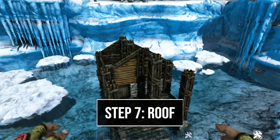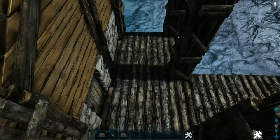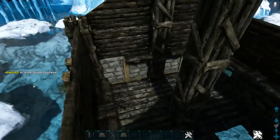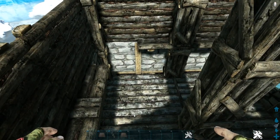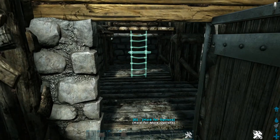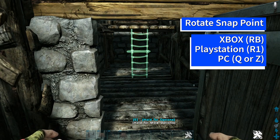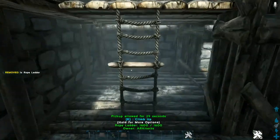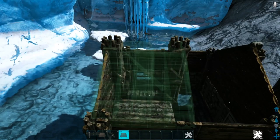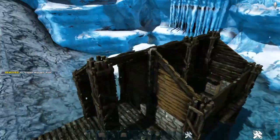Before adding the roof, do a few more things. On the patio on the front, place three high stone double door frames in the middle inline. On the inside back corner, place a wooden ceiling and then a rope ladder to get up to it. Rotate through the snap point until you get one you can actually climb up. Then go to the top and fill in with sloped wooden roofs, extending one out on the front on each side.